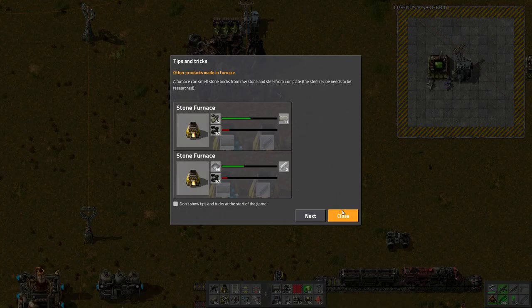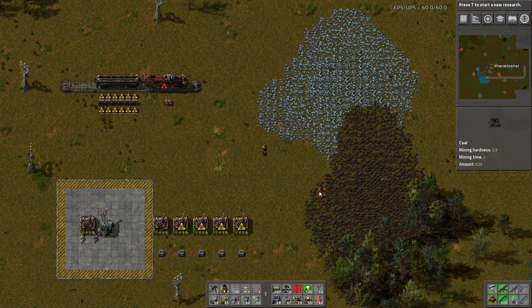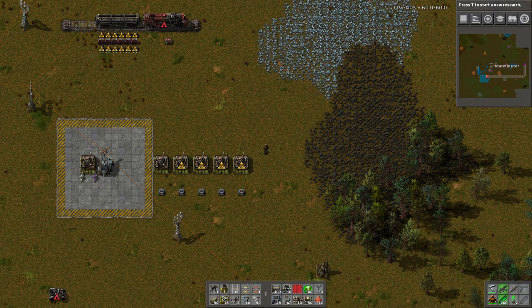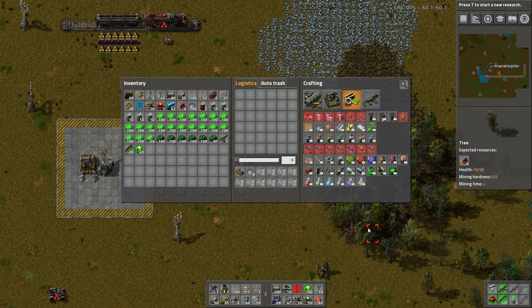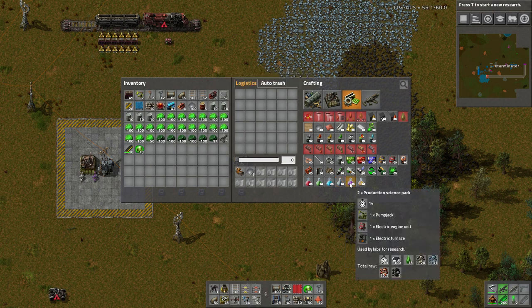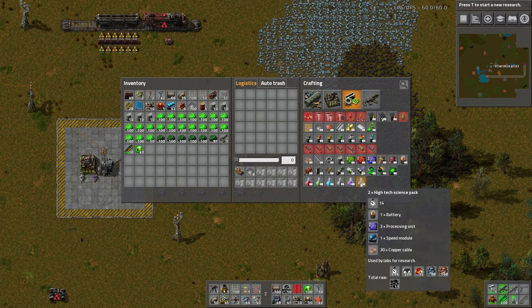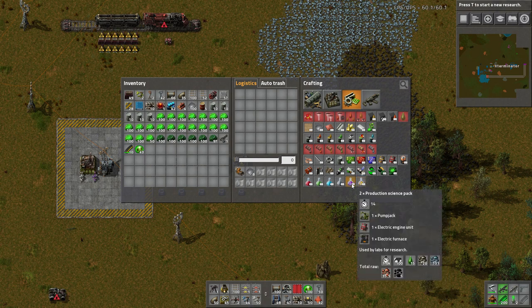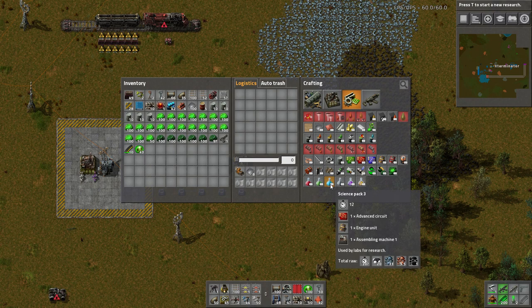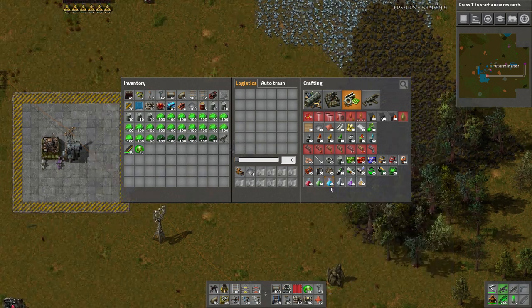So let's hop in. This is a map I prepared - I'm in cheat mode because it's easier to demonstrate. Research overhaul: three new packs - military, production, and high tech. Military packs are a new pack which you make from military items. Production packs require a pump jack, engine, and furnace - this is what replaced the alien science packs. High tech science packs are quite expensive when you look at the materials, but do keep in mind that for these last three you get two per cycle, which is an important note. They've also changed the recipe for science pack 3 - the blue packs now require an advanced circuit, engine, and an assembler.